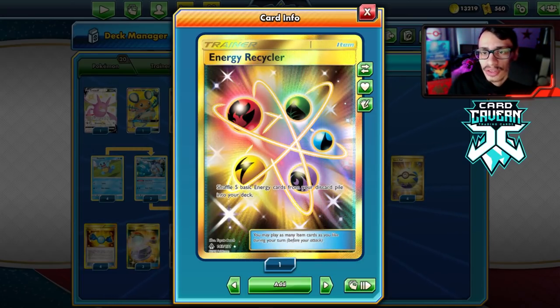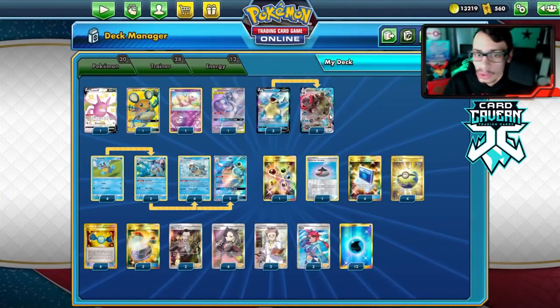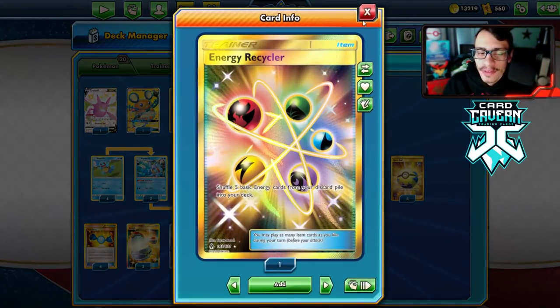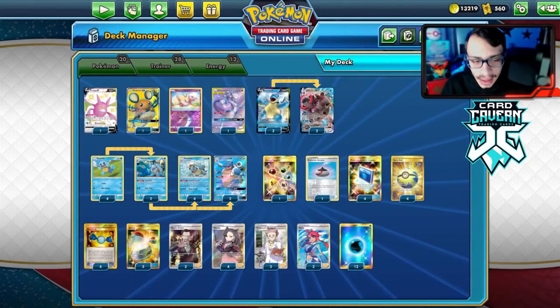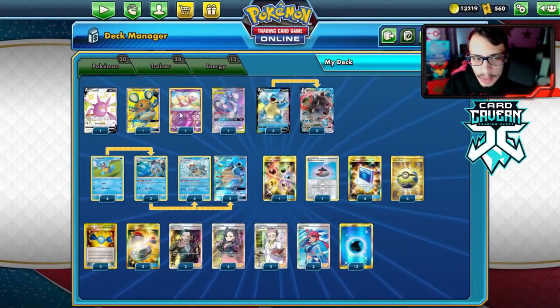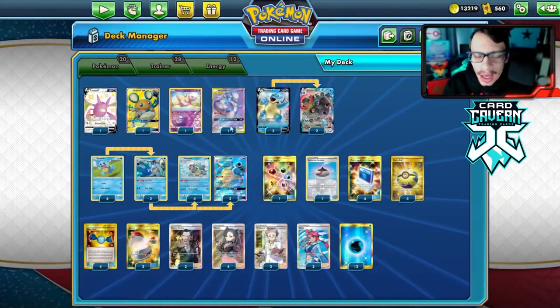One big reason I like this deck is Energy Recycler — it kind of made Blastoise relevant again. One of the main issues used to be that when something got knocked out you'd lose all your energy to the discard. Now we just put five Waters back in the deck. I'm going all-in with four Powerful Squall Blastoise since it's the most important card.